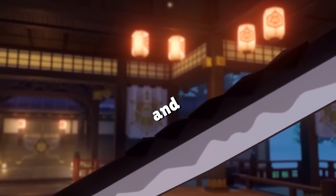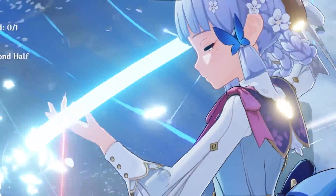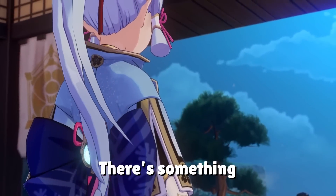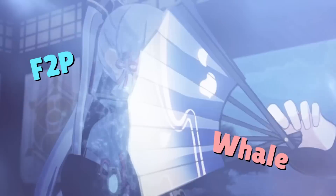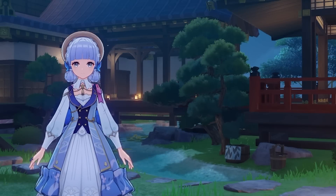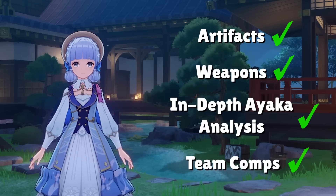If you like permafreeze teams and big damage, Ayaka is the character to have on your account. With a monster kit at C0 and a skyrocket in DPS once you get her C3 and C4, there's something for everyone with Ayaka whether you're a free-to-play player or a whale trying to speedrun Abyss. Today's guide will cover the best artifacts and weapons, general playstyle, and team compositions.